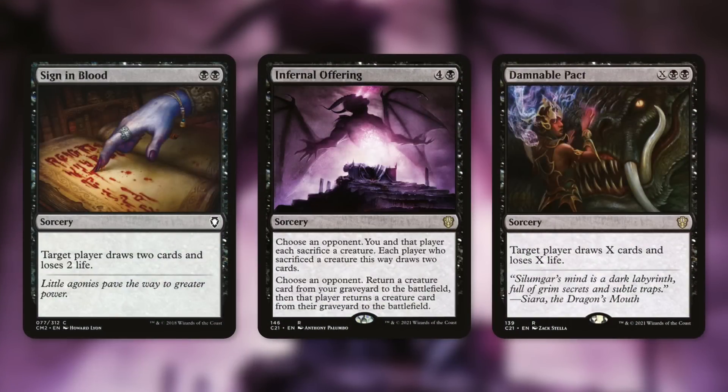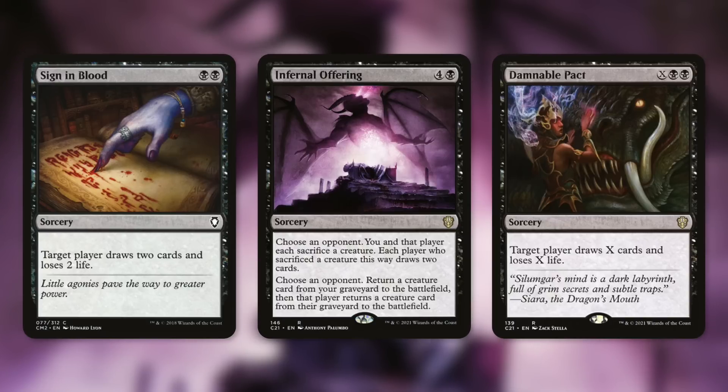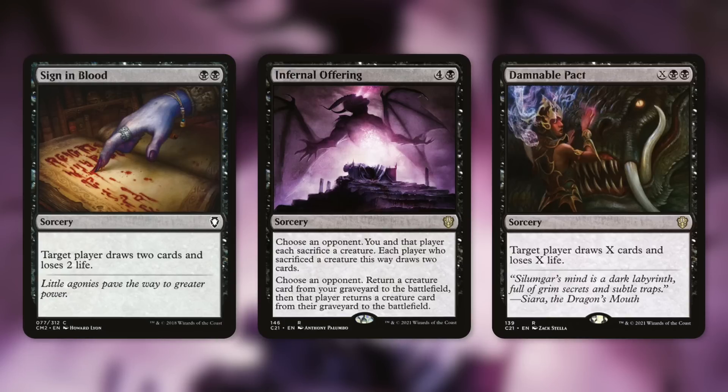Even a simple draw spell like Sign in Blood is impactful: target player draws two cards and loses two life. Normally you target yourself — you draw two, lose two. With Sheoldred, you draw two and net two life. But if targeting an opponent, it's effectively a two-mana 'target player loses six life' spell. Cards like Infernal Offering — choose an opponent, each of you sacrifice a creature, then each draws two cards — that's usually an upside for them, but now they're punished with four life lost.